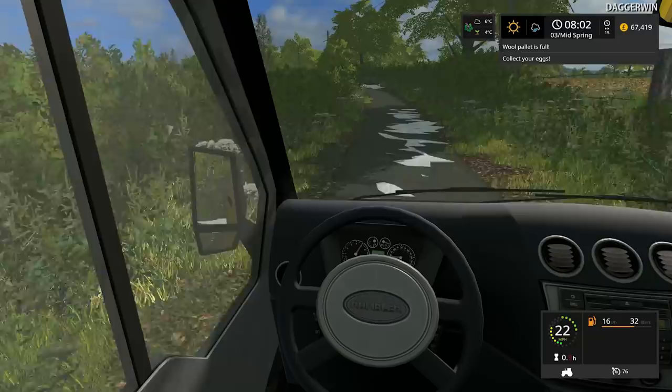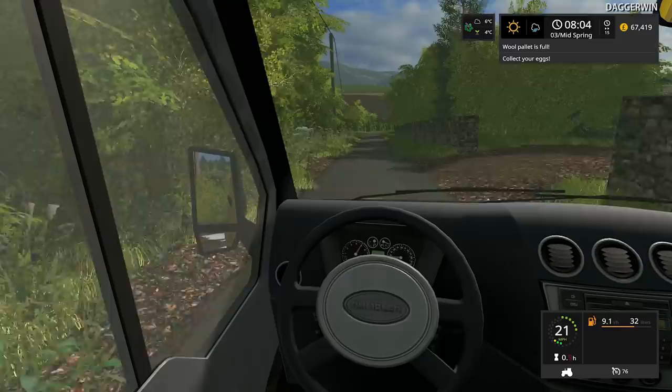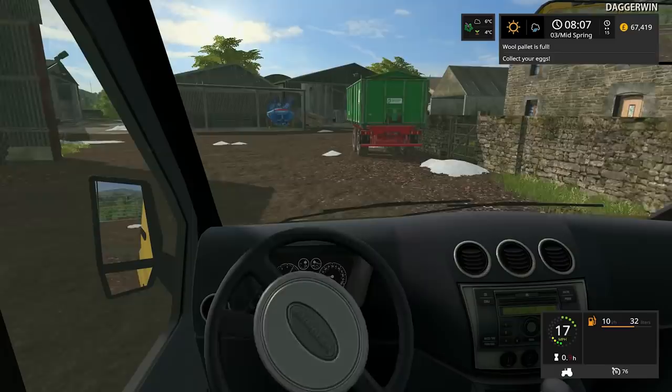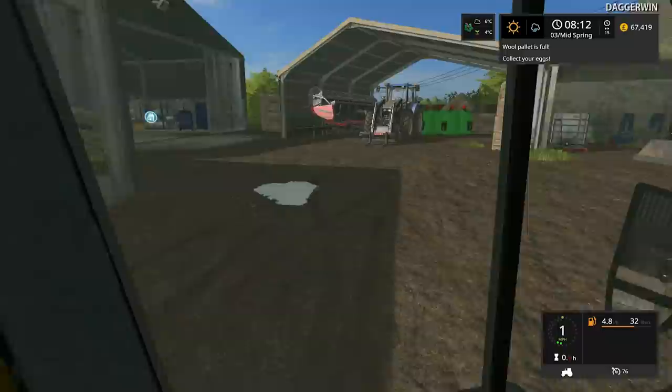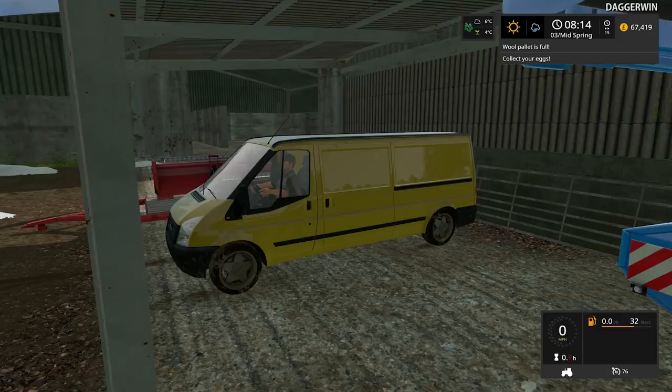The snow is still here. The notification mod is currently displaying that the wool pallet is full, and at the beginning when I started the game it flashed up with a message saying a sheep has been born. I looked into it and actually two sheep have been born, which is very good news. So we now have 22, and we have only paid for 20. We've put a lot of effort into keeping them watered and fed, but they're going to pick up speed and reproduce faster as there's more of them.